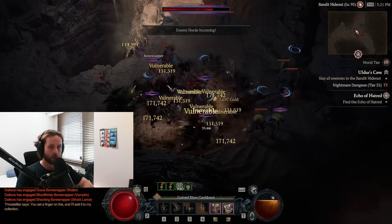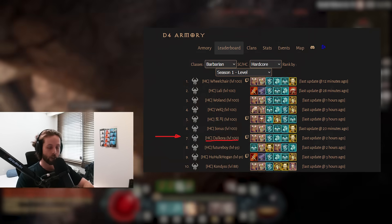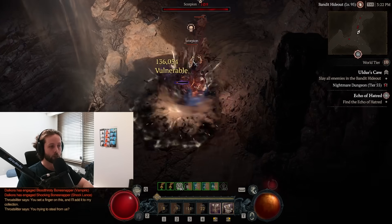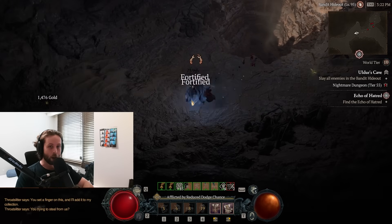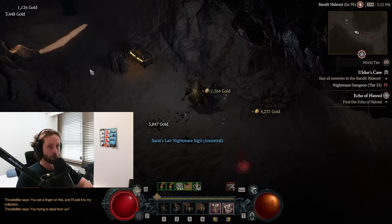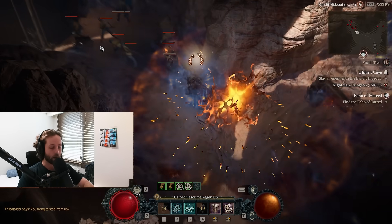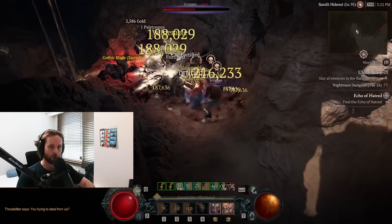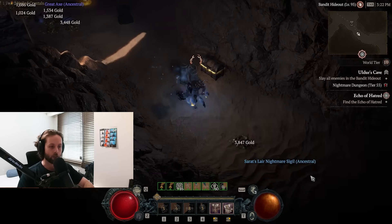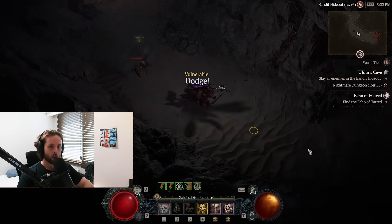We got into the top 10 hardcore barbarians for the race to 100, actually hitting rank 7, which was pretty impressive. I even managed to produce and release two guide videos during the race. Next season I'll be aiming to do better. What I want to do now is go over the final version of my end game build - very powerful, lots of burst damage, good all round, very tanky.